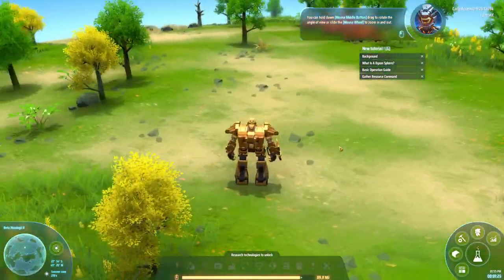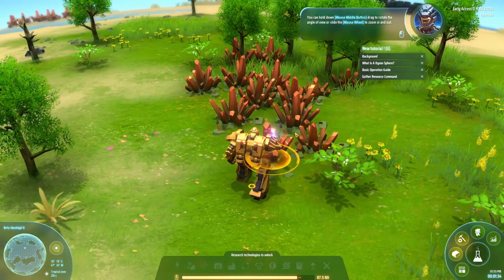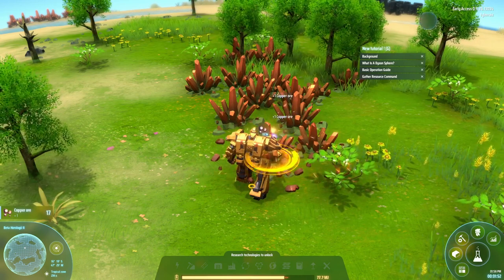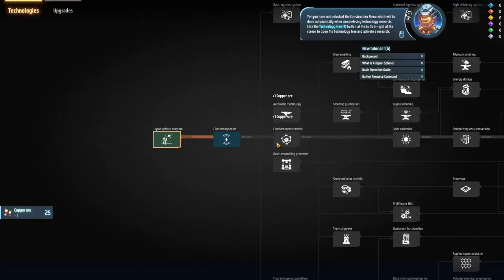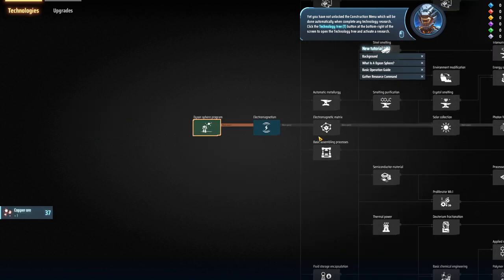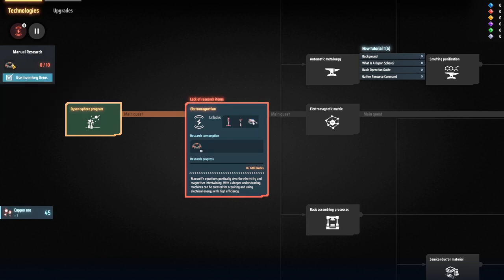Can we zap these? I guess it's right-click. Copper ore. I guess that says 33,500 there. You have unlocked the construction menu — click the technology tree button to open the technology tree and activate a research. We should definitely activate electromagnetism since we can't get anything else without it, which sort of makes sense. There's a recipe and we need a magnetic coil, which also makes sense for electromagnetism. So we need to combine the copper and the magnets, which we already have.